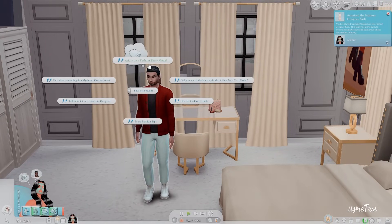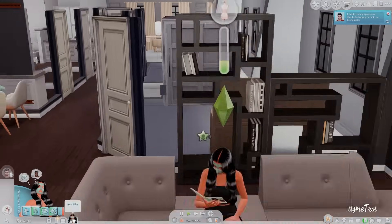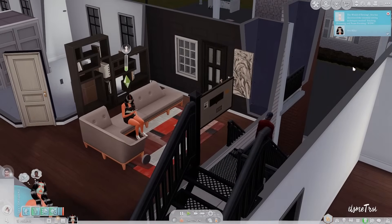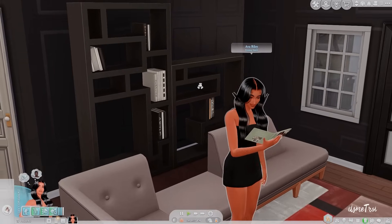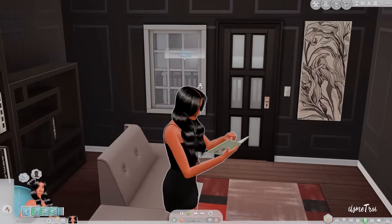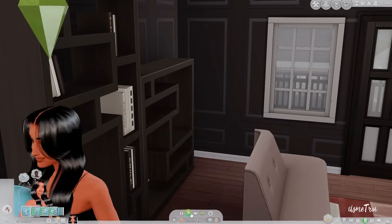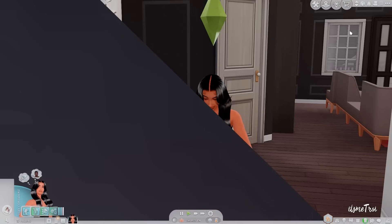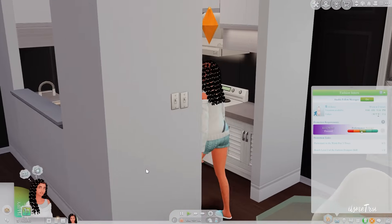There are new social interactions available: ask me fashion questions, fashion model, talk about attending San Machino Fashion Week, did you watch the latest episode of Sim's Next Top Model, talk about your favorite designer, discuss fashion trends, share fashion tips, 'you want to be my model?' She discovered essential sewing techniques needed: stitching, trimming, and seam finishing. She needs to keep reading until I say stop - work starts tomorrow!